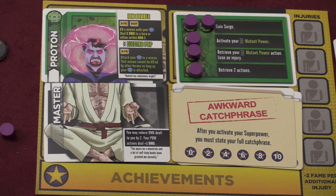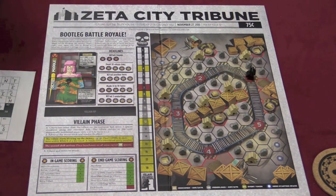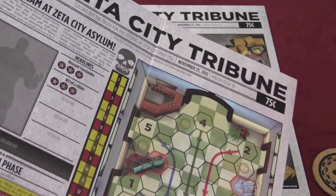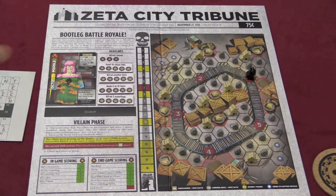Over here is a spot to keep my injuries — you don't want injuries over the course of the game. Every time you're knocked out, you'll add an injury, and at the end of the game if you have more than five, you'll lose two fame each time. Achievements is where you put things that you get usually when you beat up henchmen and minions. Now there are four boards included with this game. This is the Bootleg Battle Royale — you're stopping the villain from bootlegging DVDs. We also have Bedlam at the Zeta City Asylum, the littering/loitering/jaywalking scenario, and one more scenario on the other side.